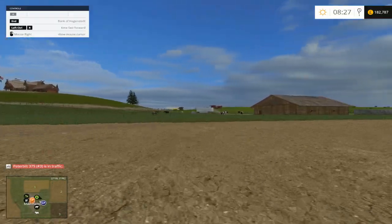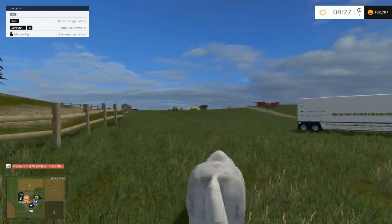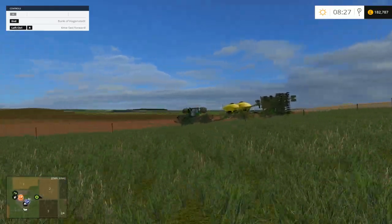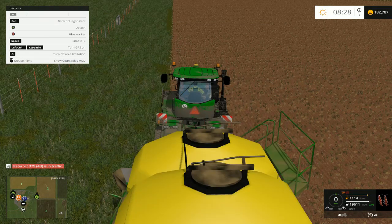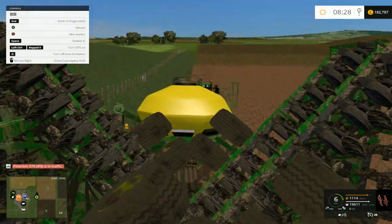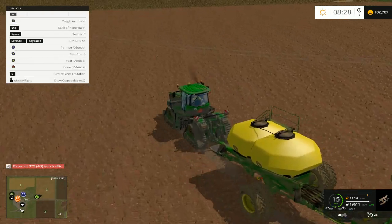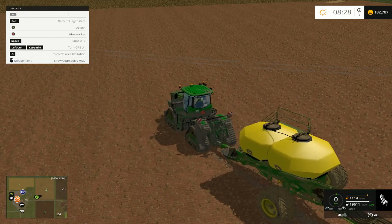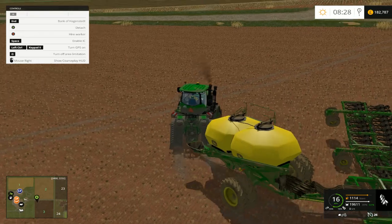I thought perhaps then we should start our planter on field three. Field two - I'm going to put the cultivator onto field two because I want to get some corn down. Let's unfold. Let's see what we've got - sunflowers, soybeans, that's oats. Yeah, we haven't planted any oats yet, have we? Let's go ahead and get some oats done.